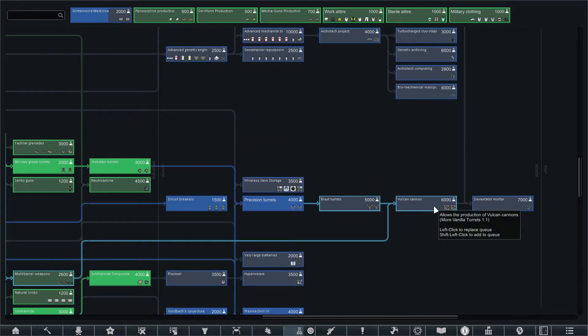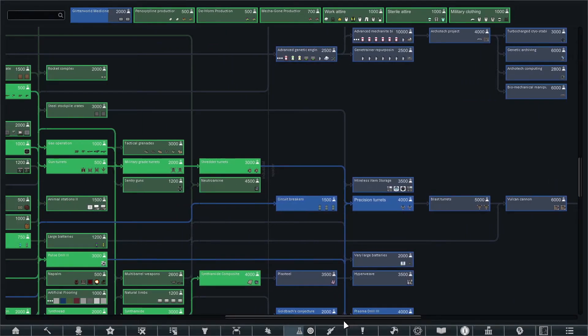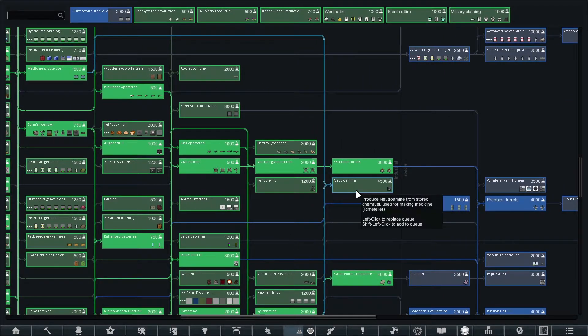Last turrets — vulcan cannon, no. Devastator mortar, no. You start getting into here and you just start getting even more. It's just so wrong. I can turn oil into Neutramine if I wanted to.